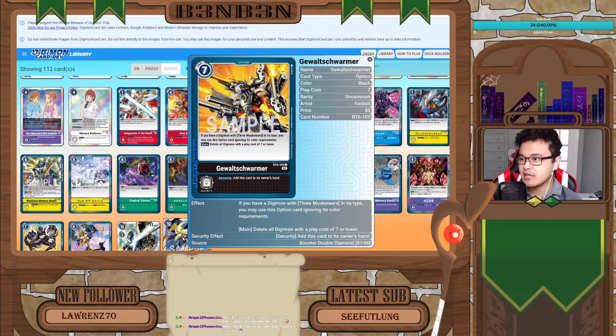All the Three Musketeers are different colors. For option cards, you need to have a Digimon or a Tamer on the field that matches the color of the option card. This effect lets you get around that as long as you have a Three Musketeers type in play. Besides, all of the Musketeers have the ability to play the option card via their own effect anyway, so this makes it so that if you wanted to just play this option card from your hand you could, without worrying about the color.